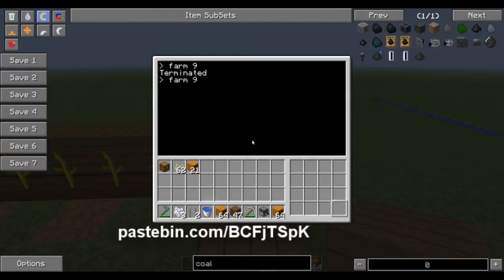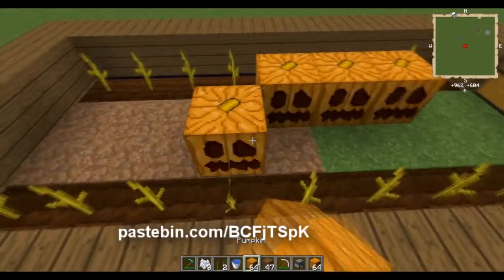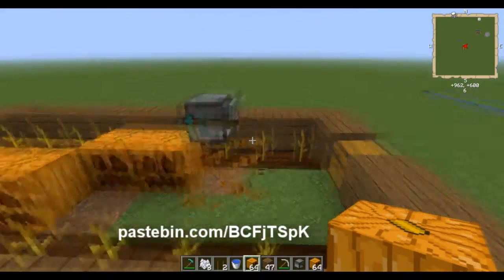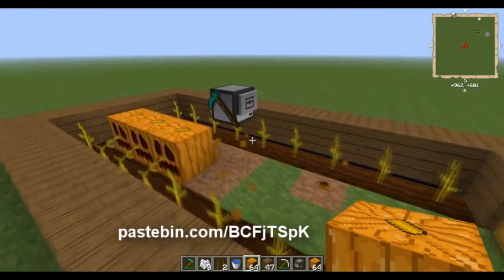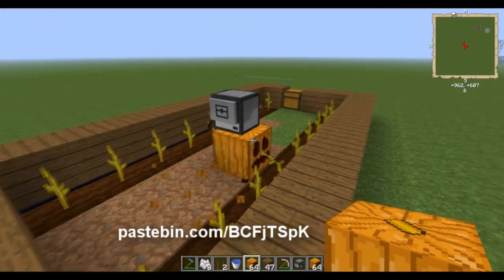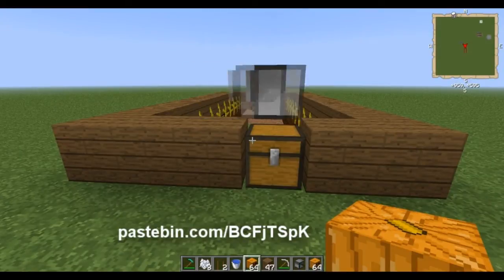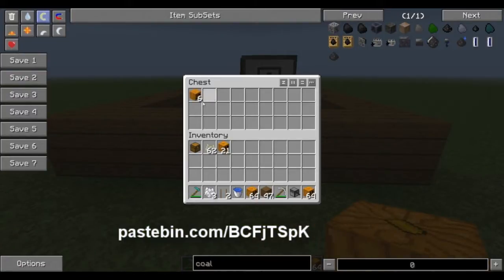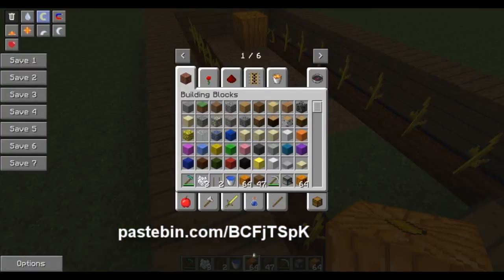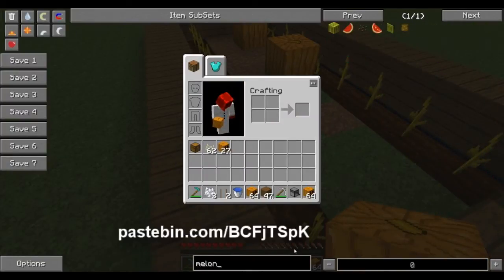I'm going to do Farm 9 — that's the distance. He's going to go out, and as he finds some pumpkins — or this will work with melons now with the new changes — he'll break it and then he'll come back to the original spot and he'll put them in the chest.